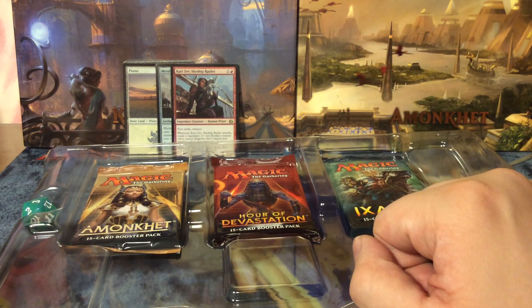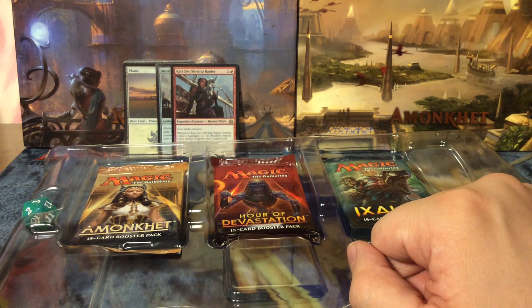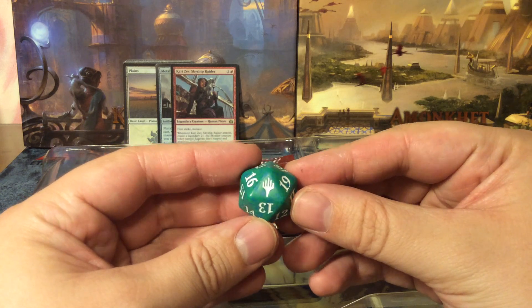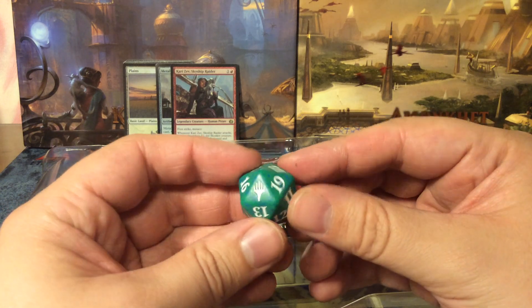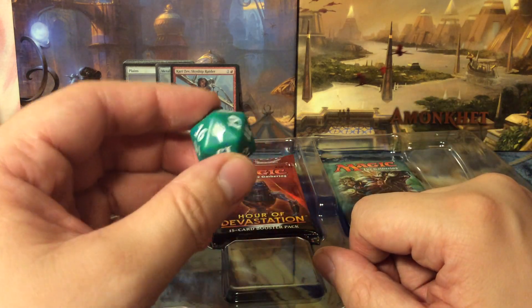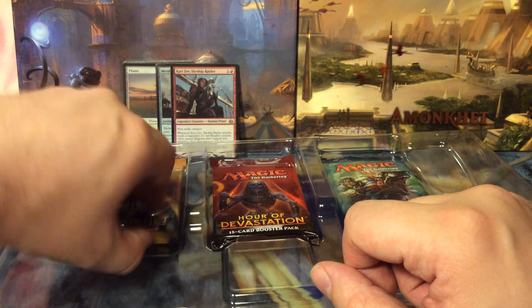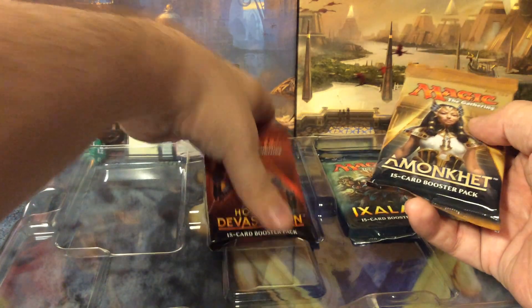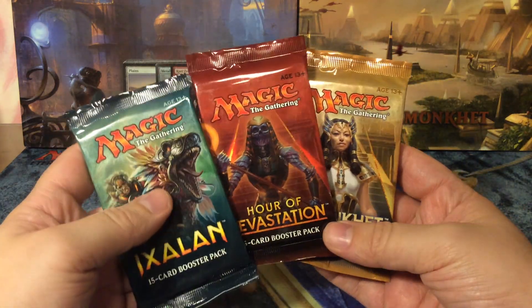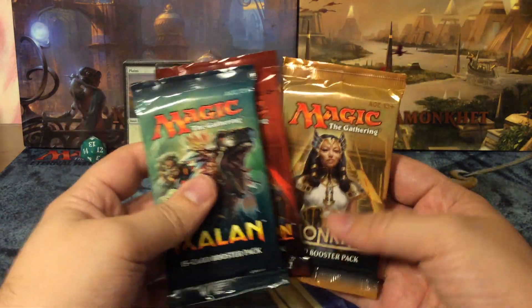Kariseth is around 70 to 90 cents in euros, and Metalwork Colossus is around 40 cents — really very low. We also have a generic 20-sided spin-down die with the planeswalker logo, nothing special. Then we have three boosters from the most recent standard sets: Amonkhet, Hour of Devastation, and Ixalan.